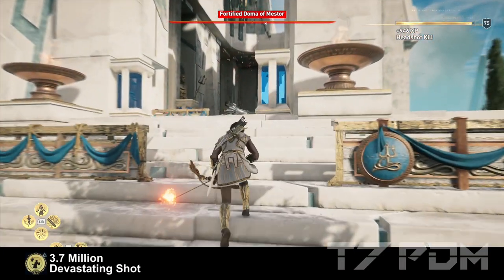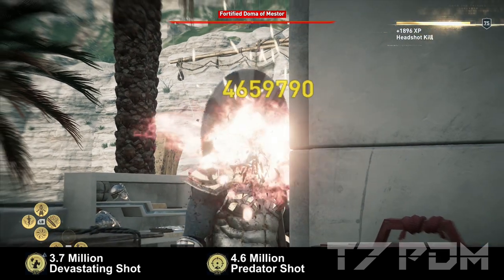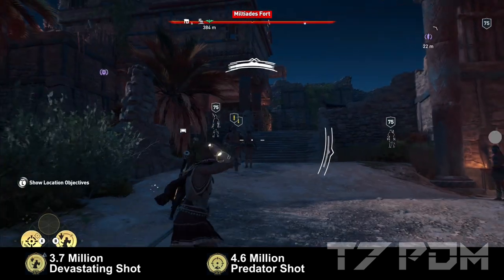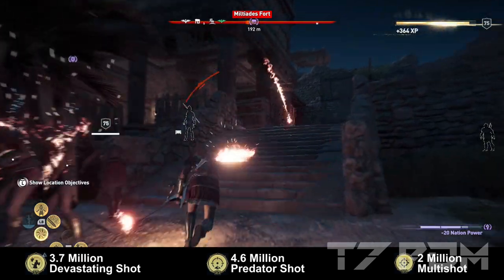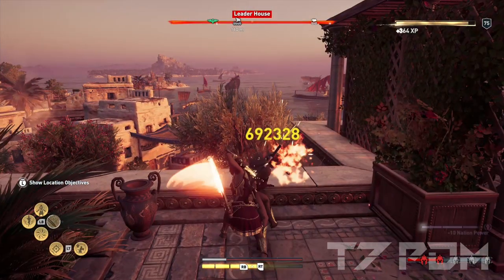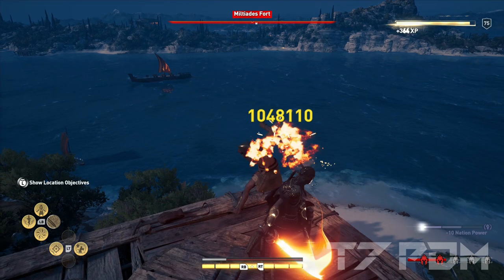Devastating Shots deals 3.7 million damage and Predator Shots easily 4.6 million or higher. Multi-shots can be over 2 million damage if you hit them correctly. This is all achievable at level 75 and you will get the exact same damage when you play in the Greek world.